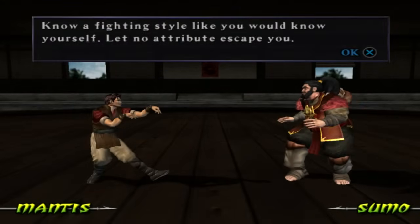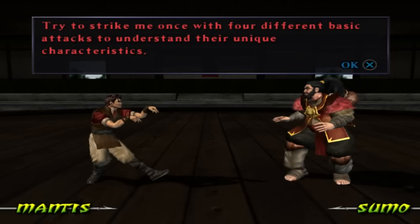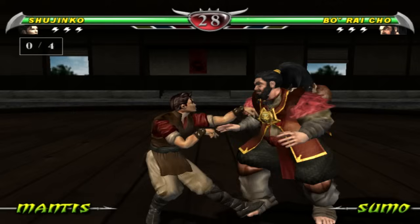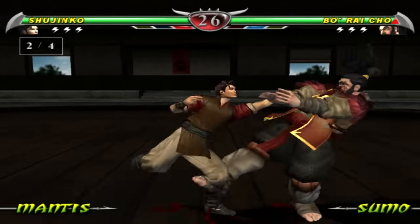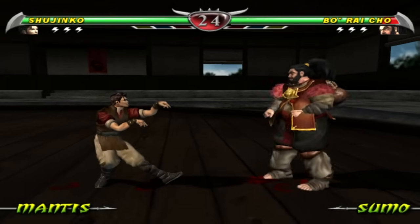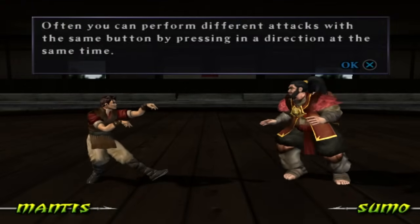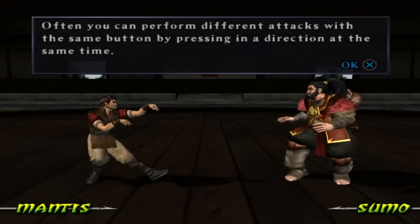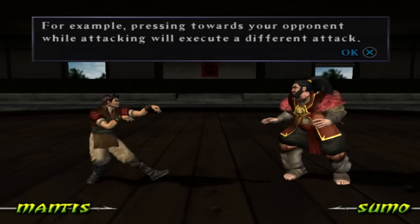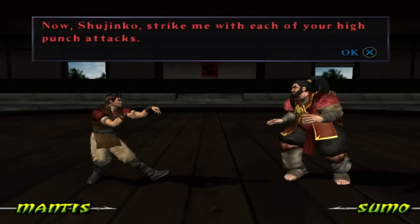Know a fighting style like you would know yourself, let no attribute escape you. Try to strike me once with four different basic attacks to understand their unique characteristics. So basically you just got to hit each button - square, triangle, X, circle. Often you can perform different attacks with the same button by pressing in a direction at the same time. For example pressing towards your opponent while attacking will execute a different attack.